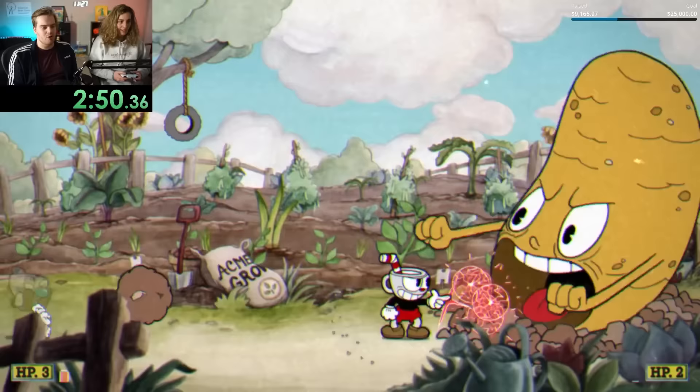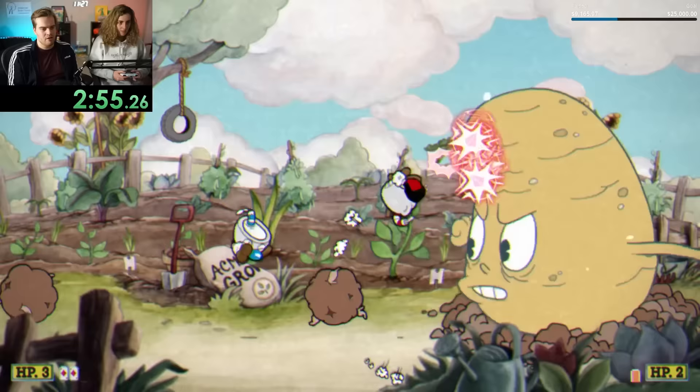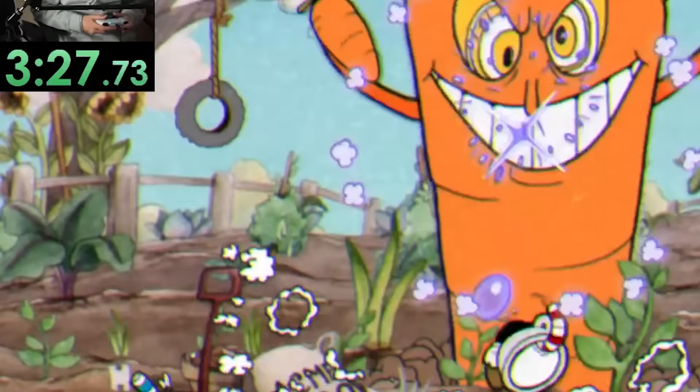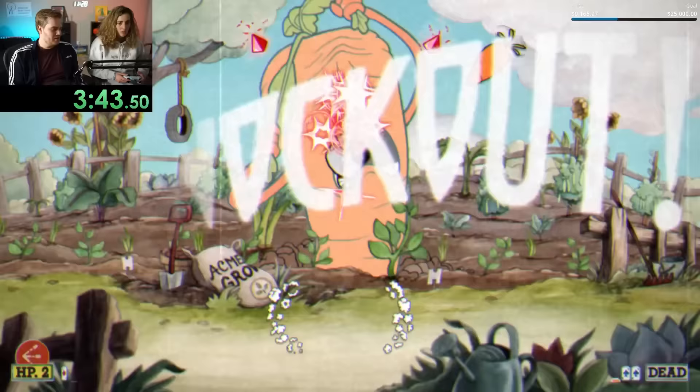We made our way over to the Root Pack, and for this first boss, I told Cassie to stay back and shoot lobbers while I stood right in front of the bosses and hit them directly, since the most useful thing for her to do would be to stay alive. With this strategy, we defeated the first two vegetables together, with her finally going down to the carrot, but I was able to easily pick up the win afterwards.